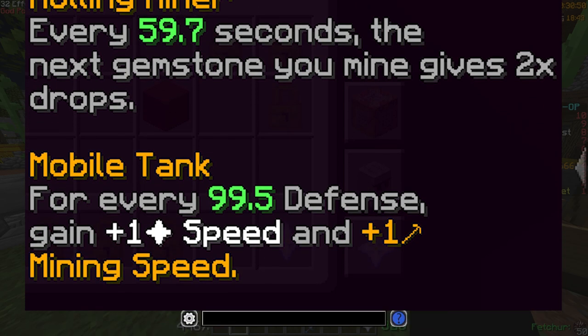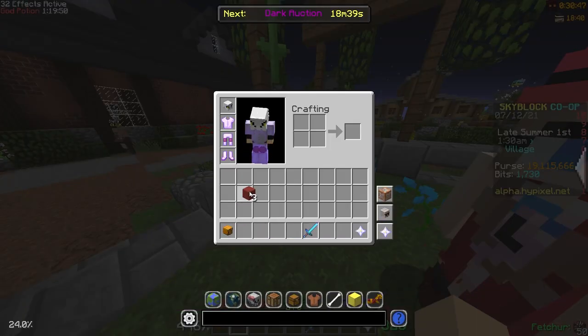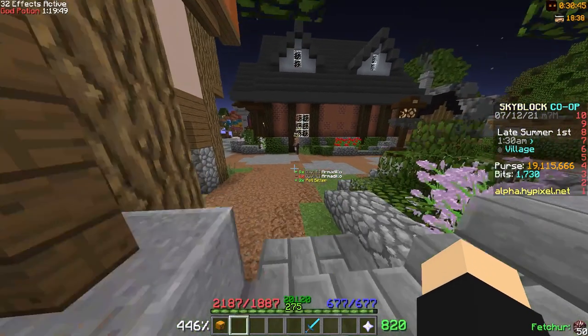For every X defense, gain plus 1 speed and plus 1 mining speed. At level 100 the armadillo pet gives plus 200 defense.